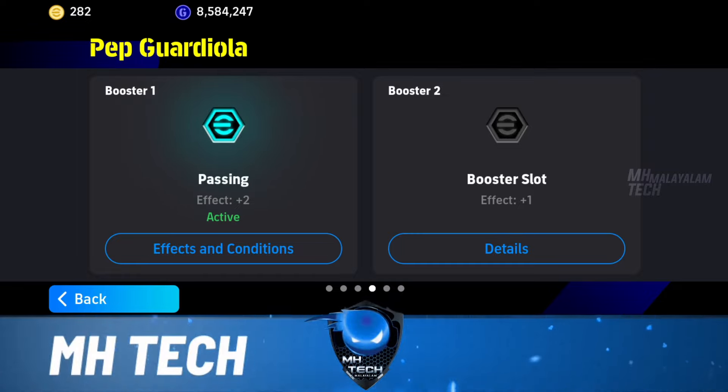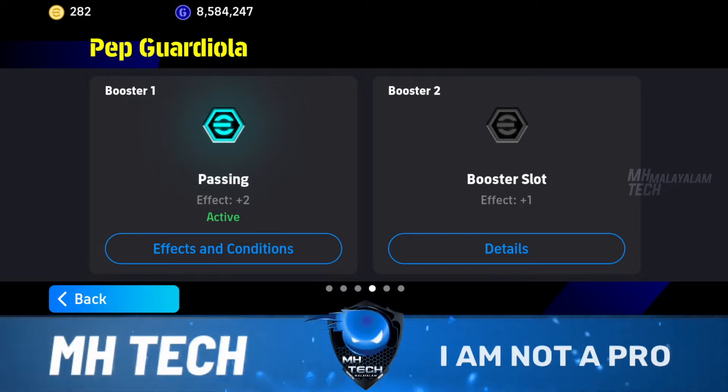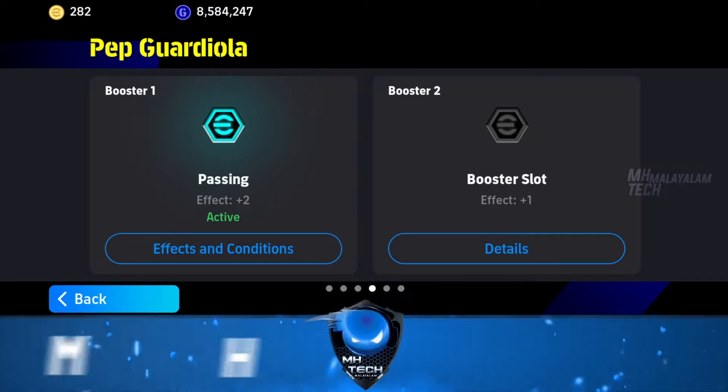Single boosted cards include Passing, Defending, Goal Keeping, etc. Now, we have two boosted cards. If you are using these cards, they have a method of double boosted cards — for example, if you are using them for two boosts: Passing and Defending, etc.